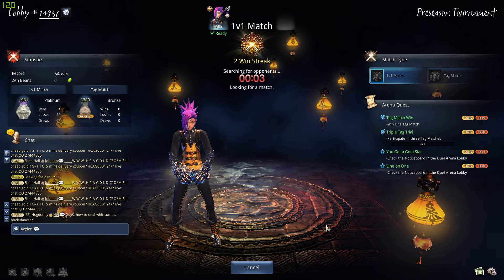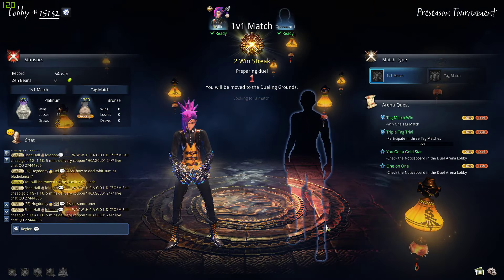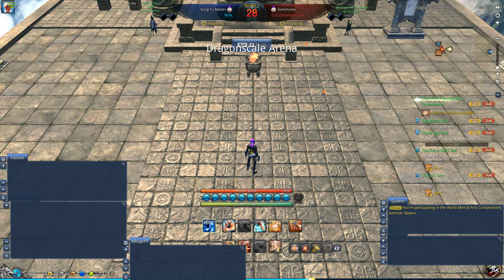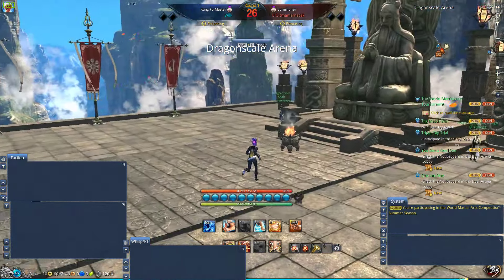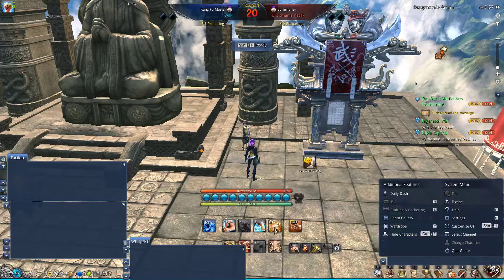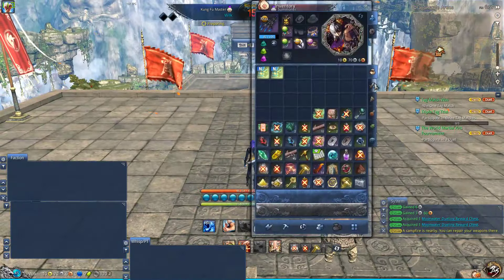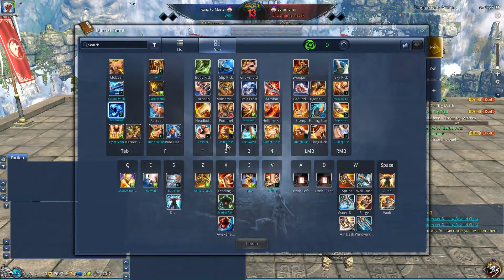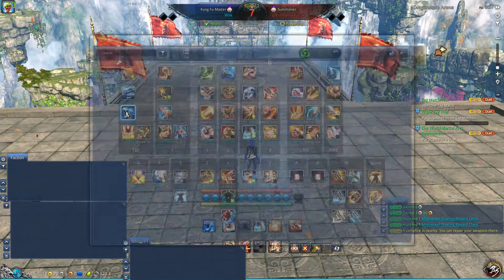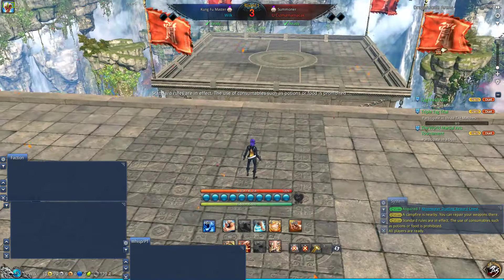Hello and welcome everybody, thanks for joining me again. My name is Wilkie and I am finally back with some more PvP on my Kung Fu Master. I actually have a 2-win streak, and I'm fighting against a summoner I did fight against a couple minutes ago already. So this should work relatively easy — unless he completely changed his skill build. The reason some people may be interested is that the way I play against summoners is a bit different from most people.